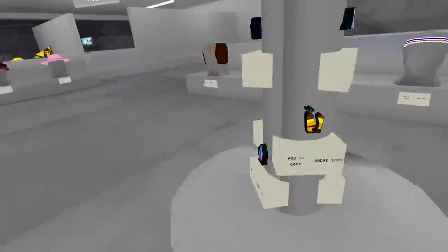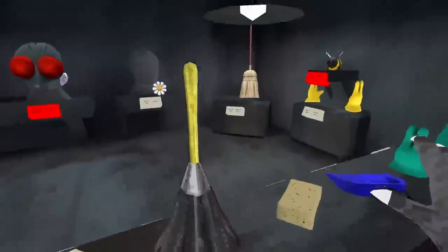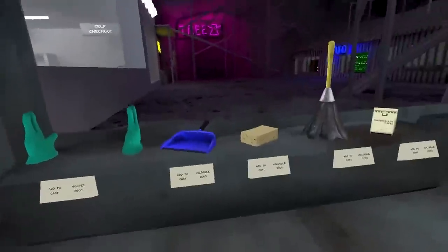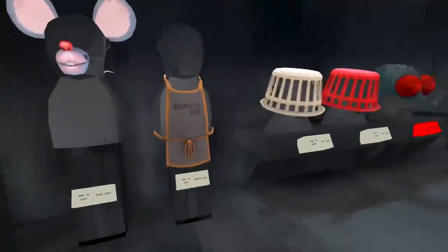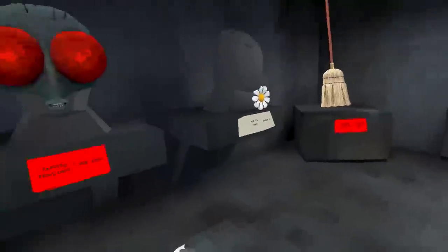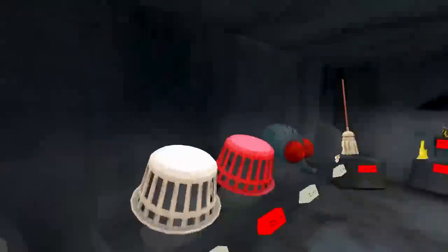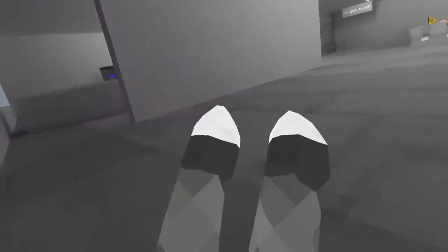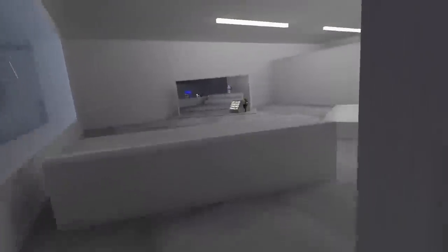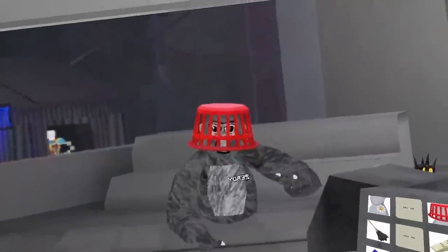Let's see — did they add the cloud badge yet? No cloud match, very interesting. Is this just a cosmetic update? I'm assuming it is. Wait, this is awesome though — what is that? What are these? A dustpan? I don't know what that is. I want to put my car... all right, let's go see. It's like a sponge — kind of mid. It's like a little hamper.